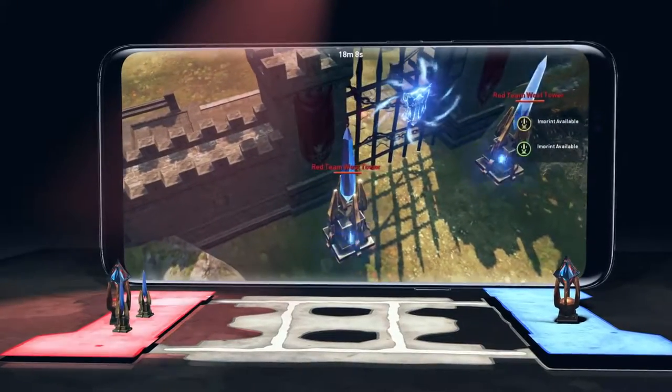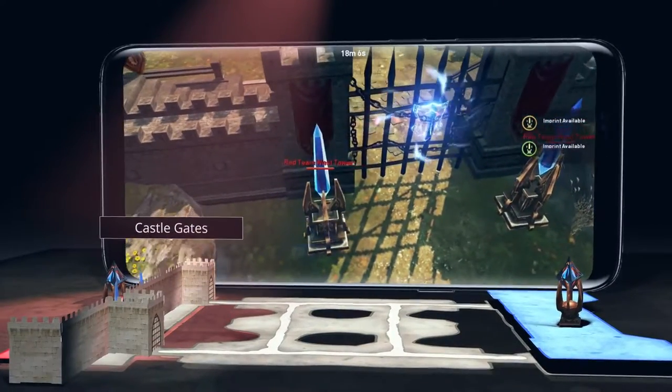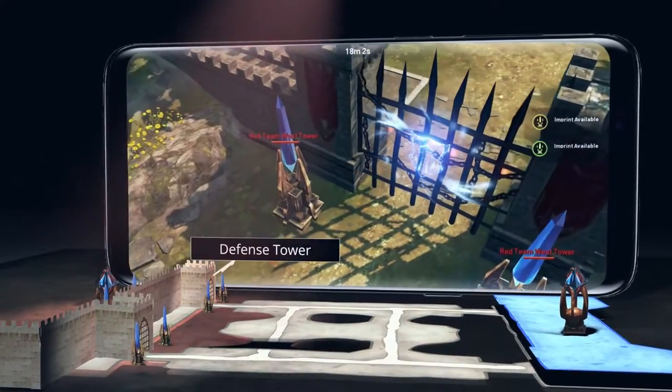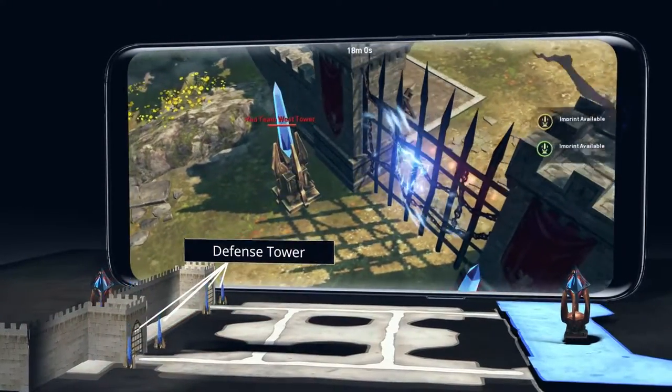In order to get to your opponent's base crystal to destroy it, you must break through these castle gates, which are also protected by those powerful defense towers.